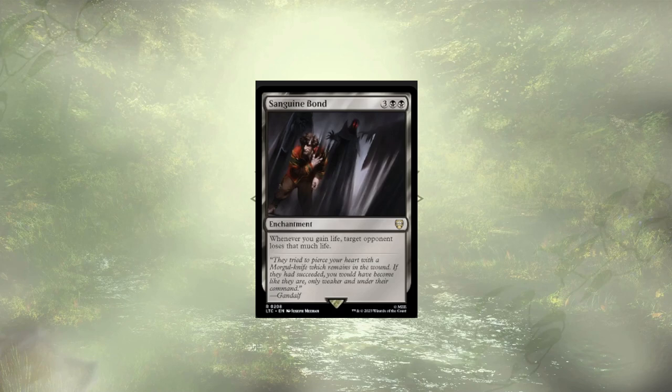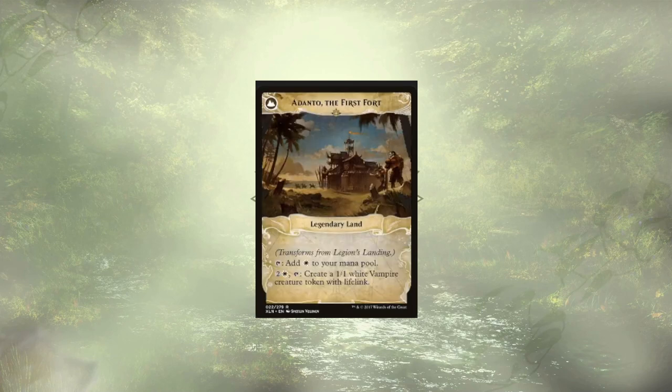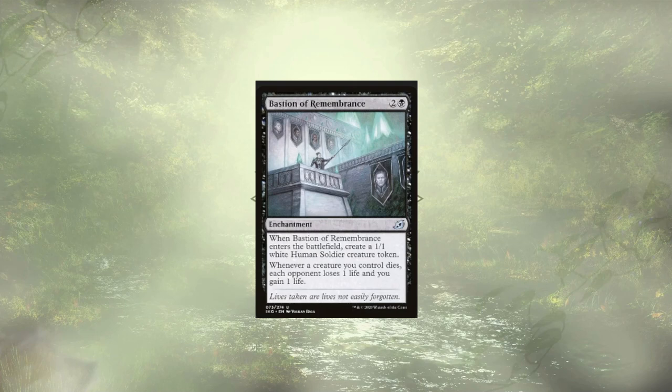Legion Landing is a 1-drop that creates a 1/1 lifelink vampire, and will eventually transform into Adanto, the First Fort, which ramps us as a new land but can also just create more 1/1 lifelink vampires. Faction of Remembrance creates a little token, but it's really here for the second effect, which will have us draining our opponents when our creatures die. With our commander on the field, most of our creatures are actually 2-for-1 specials, since they have replacement bodies when they die the first time.